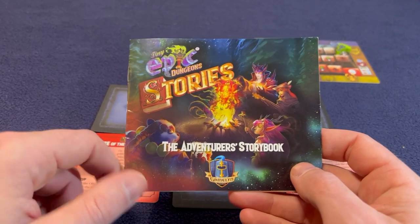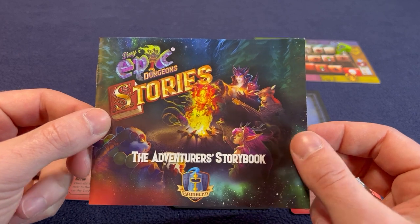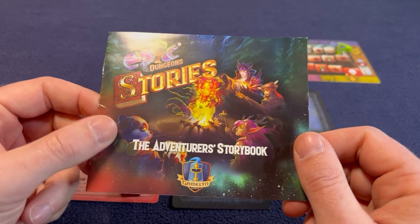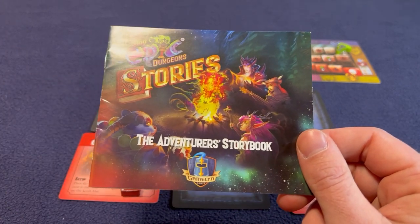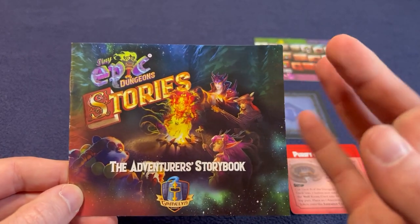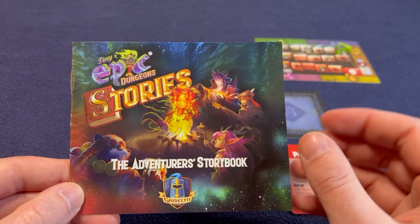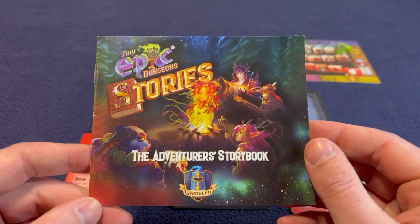We are back for another Tiny Epic Dungeons. This time we are going to go through the Stories expansion, along with the Potion Imperials and then the base game. The Stories expansion gives you three levels of dungeon that you have to go through, so it's a little bit more of a short campaign. We're going to go through that campaign here.